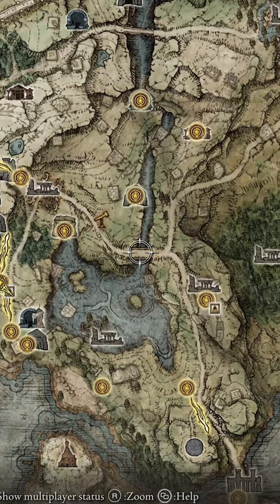If you want to get this Ash of War, all you need to do is go directly west onto the bridge at night and kill the Knight's Cavalry that is there and he'll drop it for you. And if you want to get the weapon, you're going to have to go into Redmane Castle, so this is more of a mid-game weapon, but I highly recommend it. It's definitely awesome.